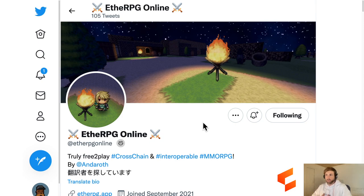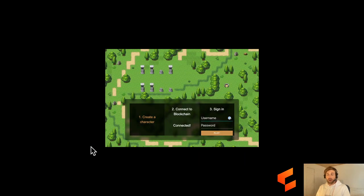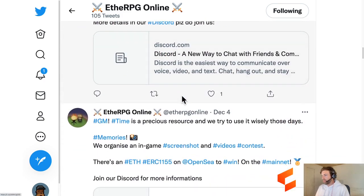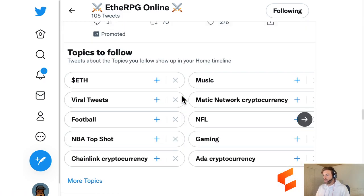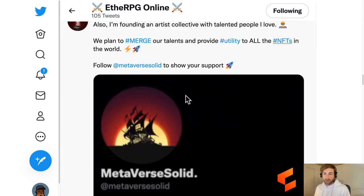Next up is EtheRPG - this one is really cool. We've got a 2D pixelated metaverse. The website's a little slow to load, but you create an account, connect your wallet, come back and sign in. Then your little character can actually walk around, which is very cool. It's a very Zelda-like experience with EtheRPG - a free-to-play cross-chain game.